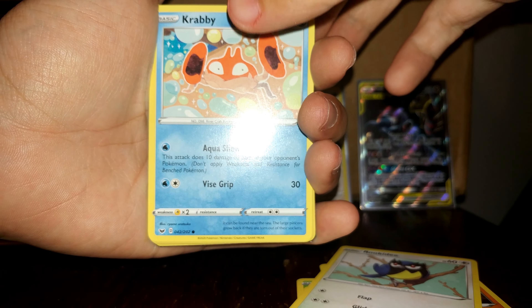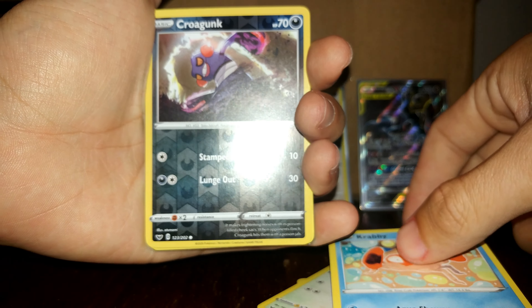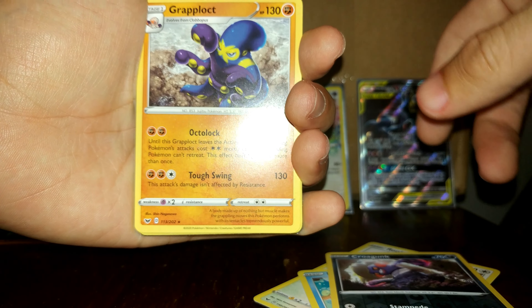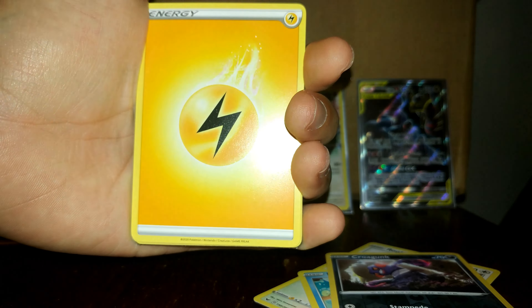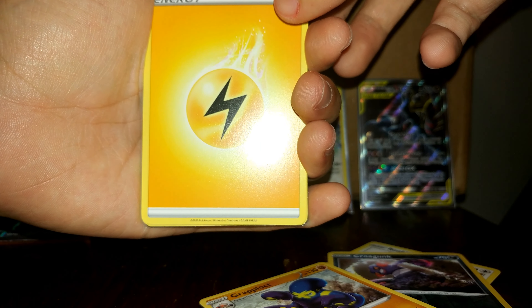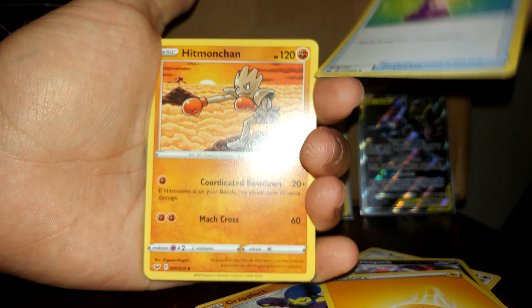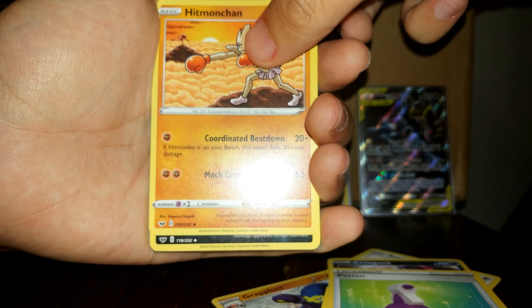We've got two Darkness Ablaze packs, a Sword and Shield, and an Evolutions pack. Let's get these open real quick — better off just tearing off the top part. You can barely find single packs anymore.